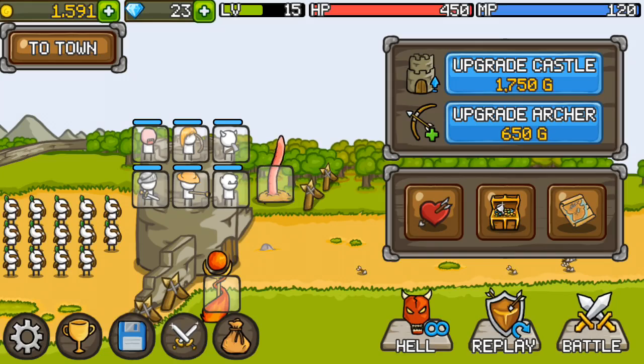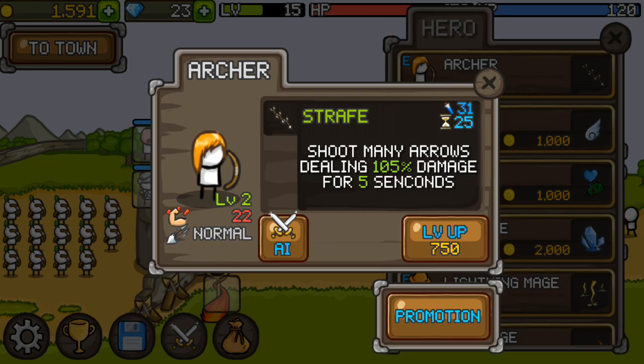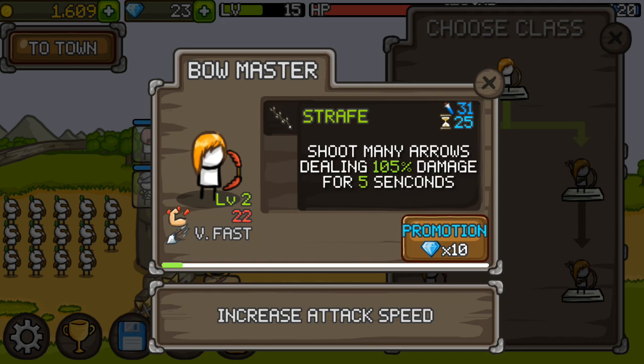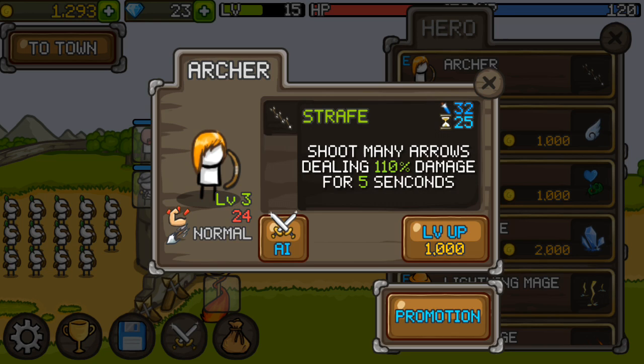Promotion: shoot many arrows dealing 105% damage for five seconds, increases attack speed. Shoot many arrows, strafe time plus two seconds. I think we'll just level him up twice. Now he does 26 damage. Let's go ahead and battle again — hopefully this time we can actually win.